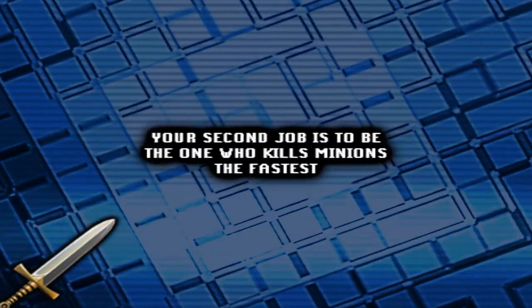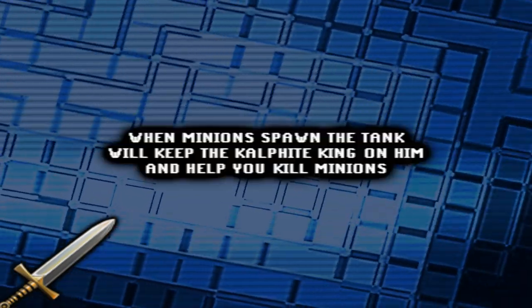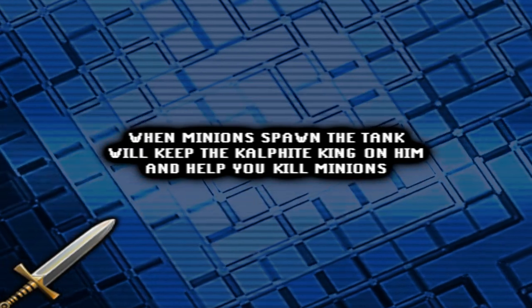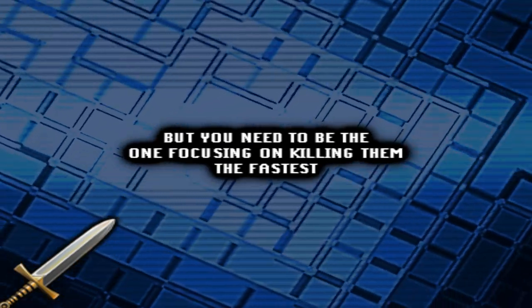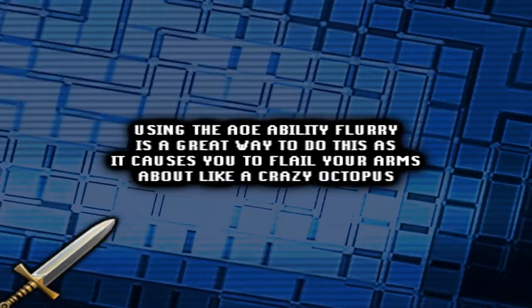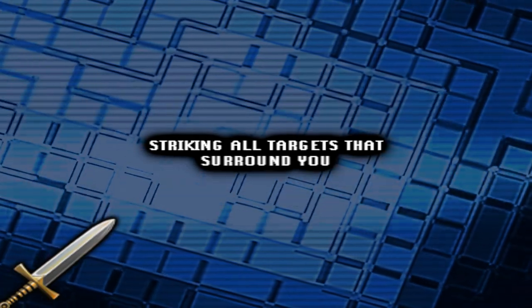Your second job is to be the one who kills the minions the fastest. When minions spawn, the tank will keep the Kalphite King on him and help you kill minions, but you need to be the one focusing on killing them the fastest. Using the AOE ability Flurry is a great way to do this, as it causes you to flail your arms about like a crazy octopus, striking all targets that surround you.